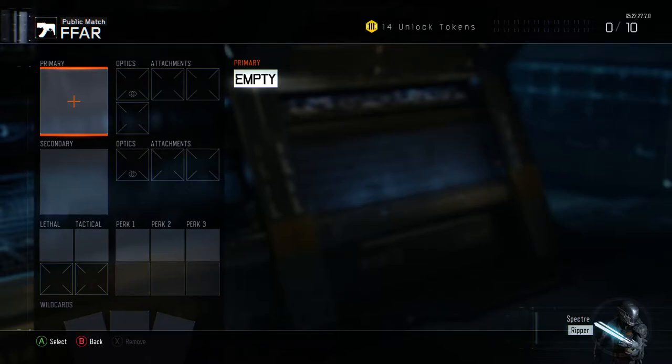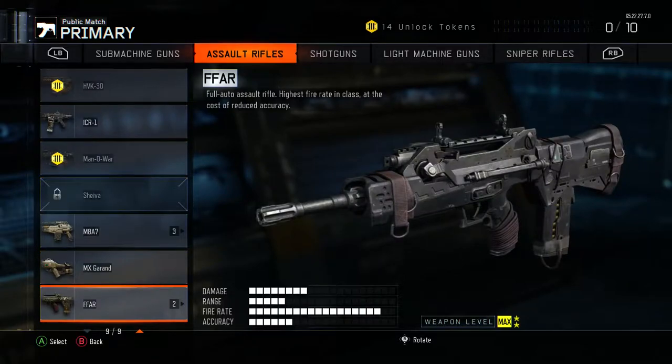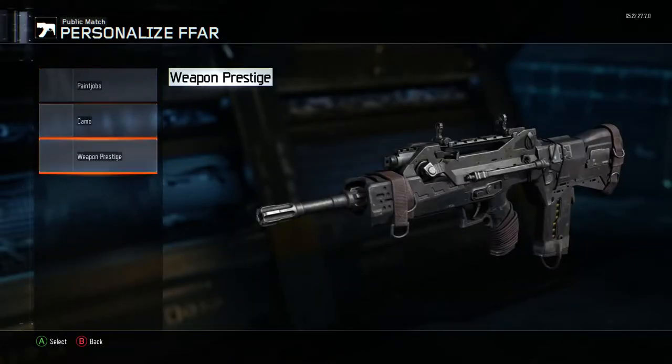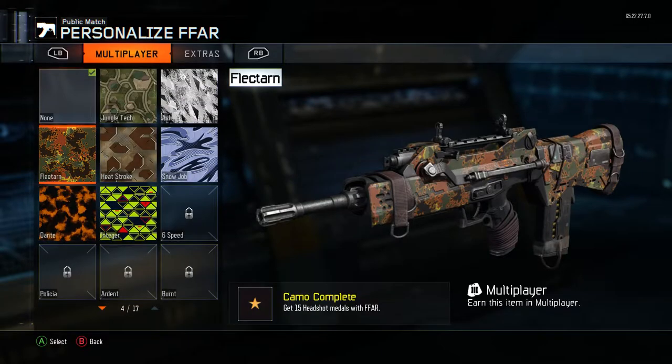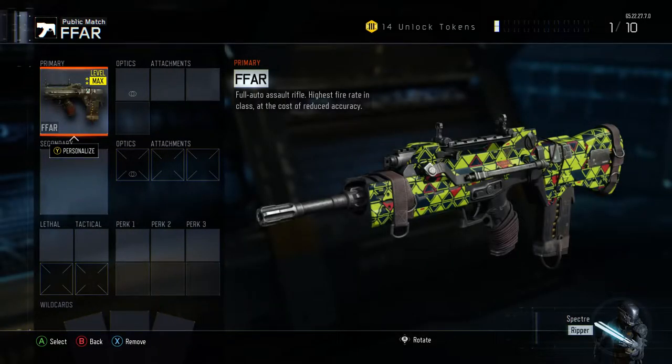What is up guys, Leader of the Pack here, bringing you a class setup video. As you can see by the name of this class, this weekend during double weapon XP I did manage to pull the Famas — or as it's called in this game, the FFAR. It has the fastest fire rate in the assault rifles. I did manage to max it out and get the kill counter, and I'm on my way to getting gold on this weapon.